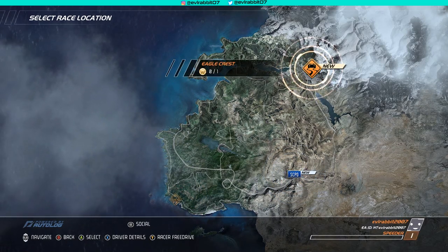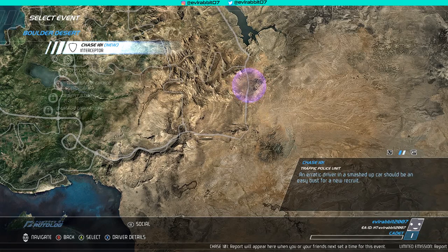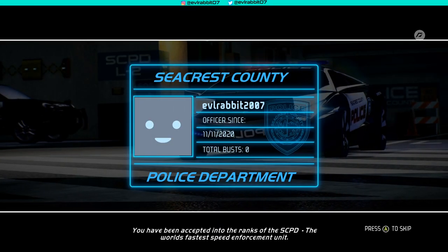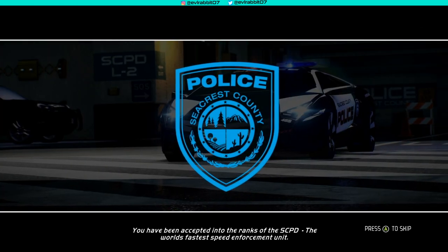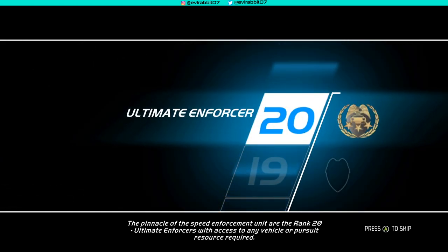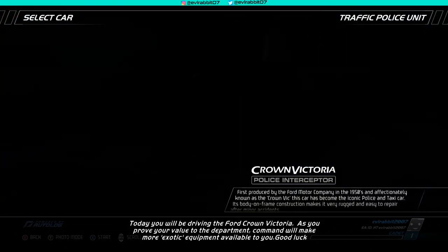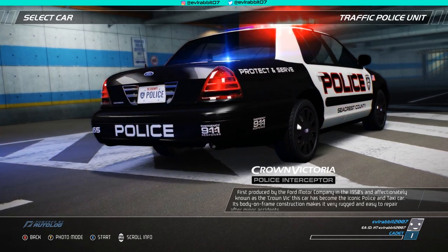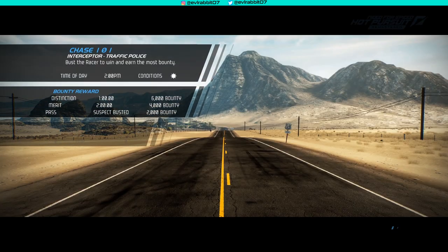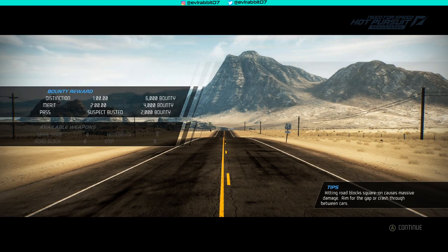We completed that race. We also have an SCPD event — heretic driver in a smashed up car, should be an easy bust for the new recruit. Welcome, cadet — you've been accepted into the ranks of the SCPD, the world's fastest speed enforcement unit. You begin at rank one cadet. The pinnacle is rank 20 Ultimate Enforcer, with access to any vehicle or pursuit resource. We get a factory Crown Victoria to start, and better cars unlock as we progress.